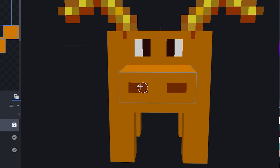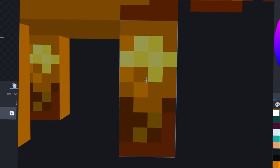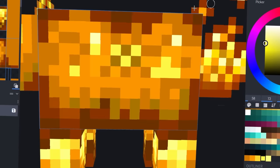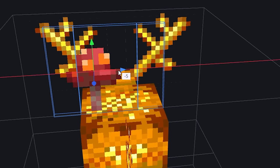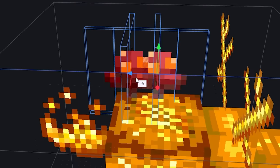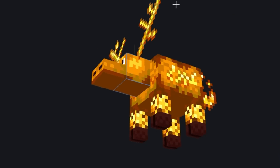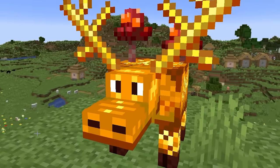I just went ahead and gave it this really derpy looking face and then got to work on the texturing. I thought it looked cool for the legs to look like blaze skin. The saturation was a little bit too low, so I turned that up and the texture looked fire — get it? As a last touch, I also added these crimson fungus — fungi — whatever. Honestly, I wasn't expecting this one to turn out so good. But let's see how this spicy boy looks in game.